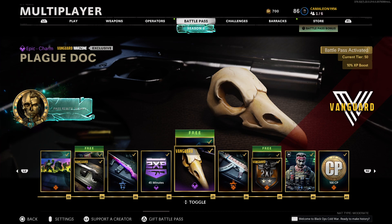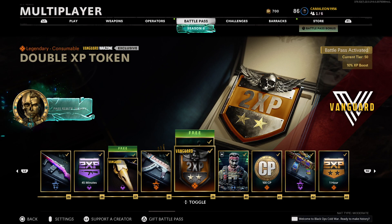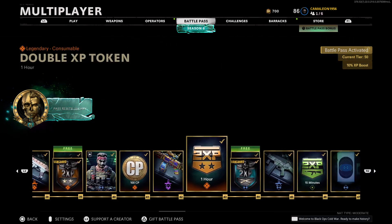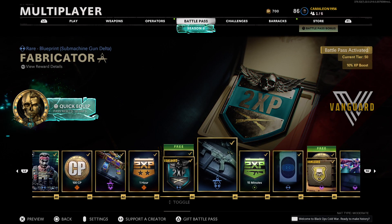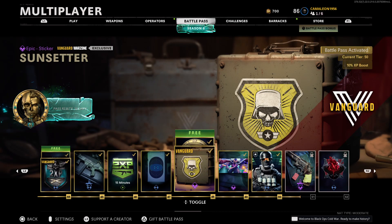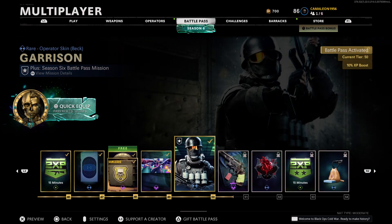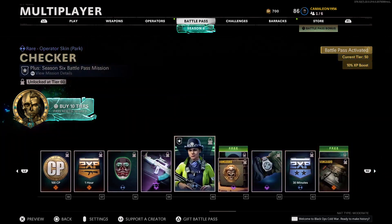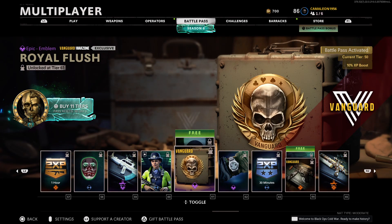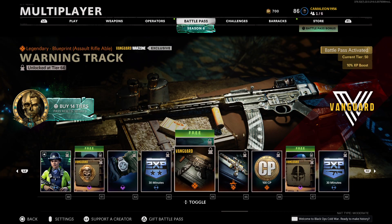Next up is a Plague Dock which is a weapon charm, pretty nice. Next up is a double XP token, looks like it's for an hour. We got another double XP token for like 30 minutes, we got the Sunsetter sticker, we got the Behind the Scene calling card, we got a Royal Flush emblem. Another blueprint called the Warning Track for the STG-44, looks really nice.